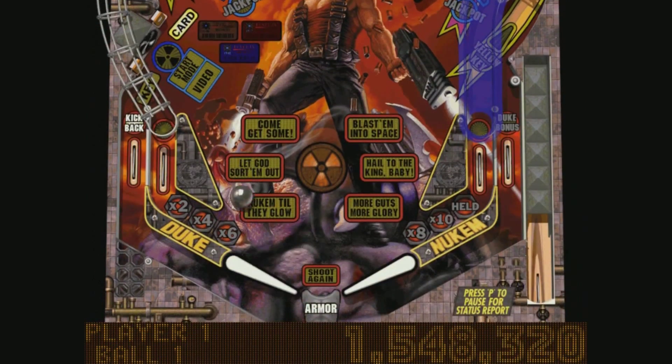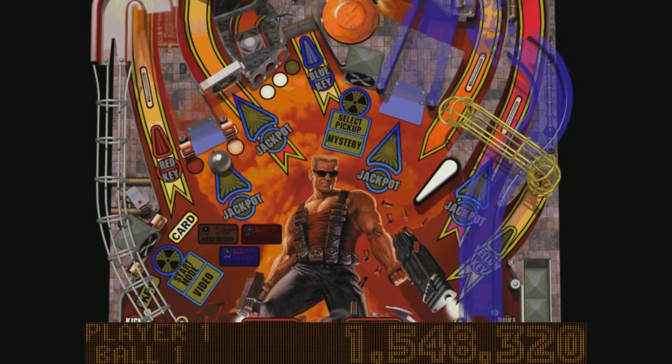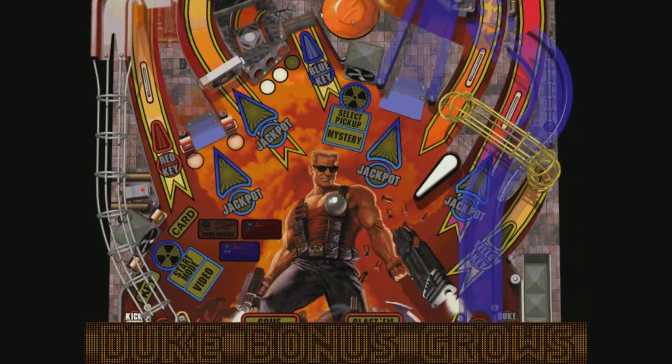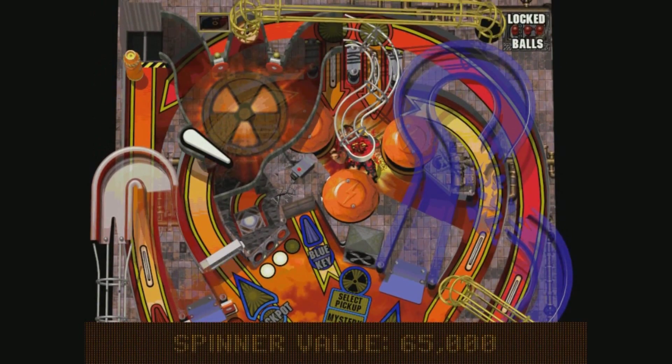Look at that — we've got two out of three barrels. Can we get the third one? Oh yeah! This is really cool. If you get the key cards, I think, you get enemies actually spawning on the board, and you get extra points for hitting them, which is really cool.